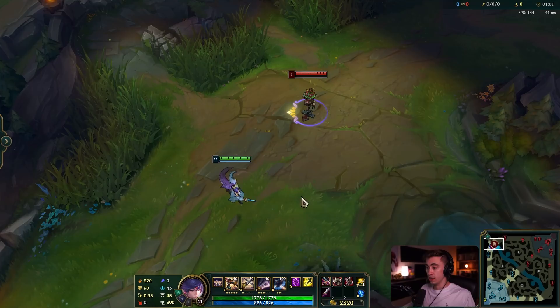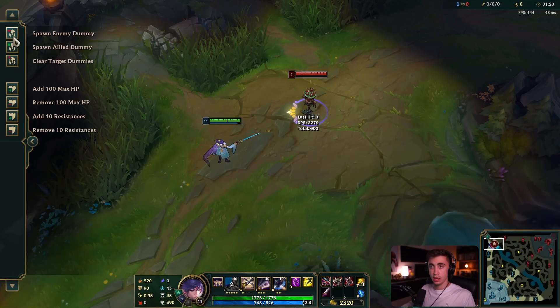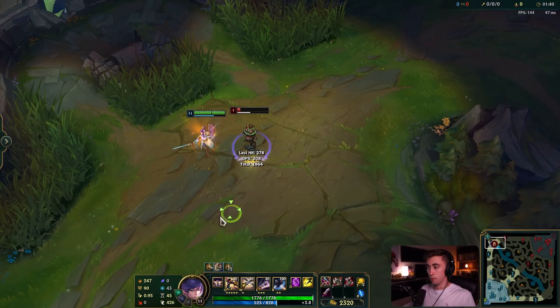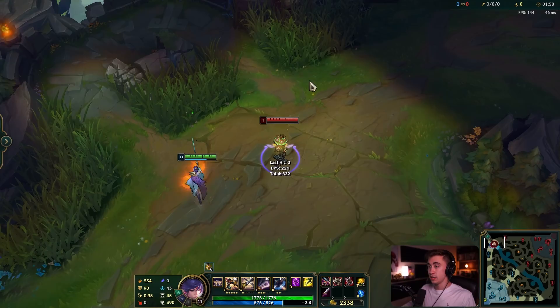Now let's go over Fiora's combos, starting with basic ones and moving to more complex ones. Her basic combo is Q, auto, then walk out — great for early trades. You can also Q at varying distances: full length or a micro-dash depending on the vital position. Also, all damage from Fiora can proc vitals — including Ironspike Whip or Gorerinker — even from a decent range.